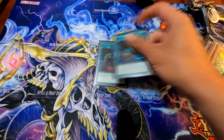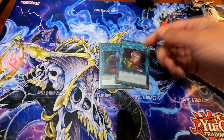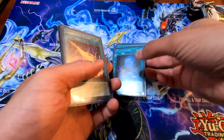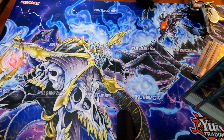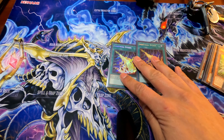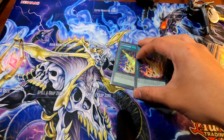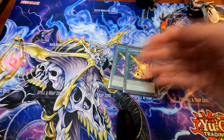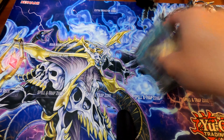Then the one-ofs: I played 1 Called By and 1 Foolish. And then basically the next 2 cards are the Heart of the Credit Card — not Heart of the Cards, Heart of the Credit Card. We have 2 Lightning Storms. When I saw these, they came in clutch. Sometimes I did see them and they were kind of bricks. But if I had more money, I would play Droplets and Triple Tactics, but I only had 2 Lightning Storms, which I was able to trade for.